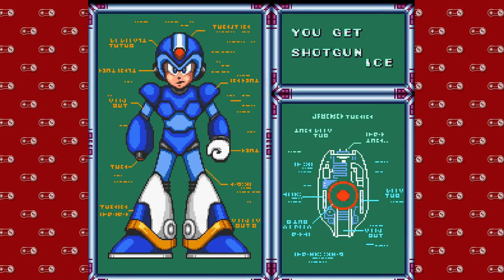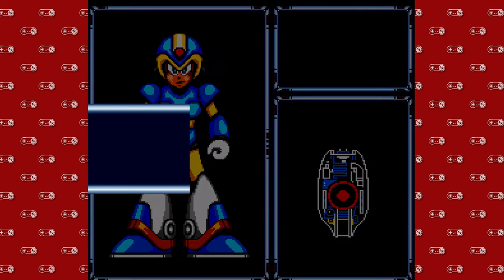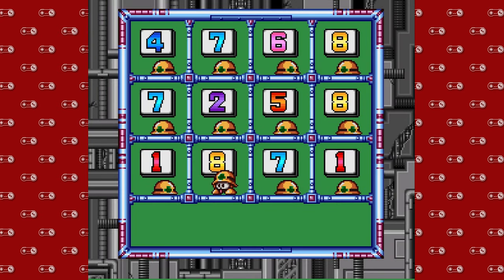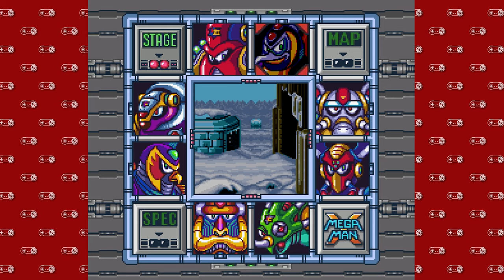We get our first boss item in the Mega Man series — when you beat a boss, you collect their essence from their corpse. We turn a little yellow and blue color. That's the Shotgun Ice, which I'm going to try to use boss items in this game, but it's kind of tough. Anyway, that was Chill Penguin — pretty fun. Hopefully you guys enjoyed yourselves. I had a good time. I've been DMike, everybody. Thanks for hanging out with me on Super Nintendo Sundays, and I'll see you next time. Bye.